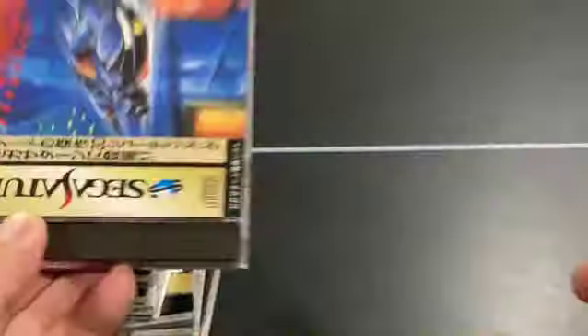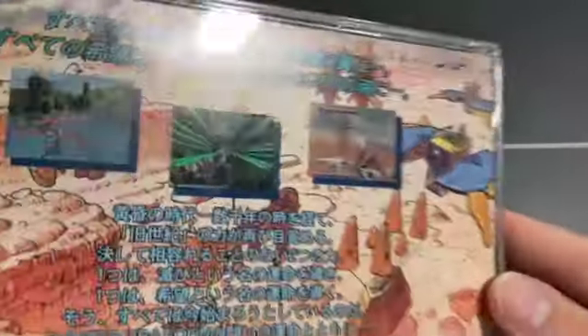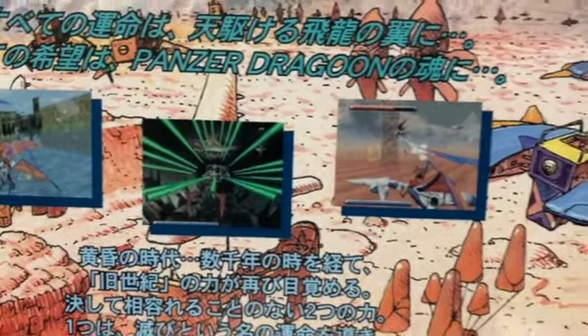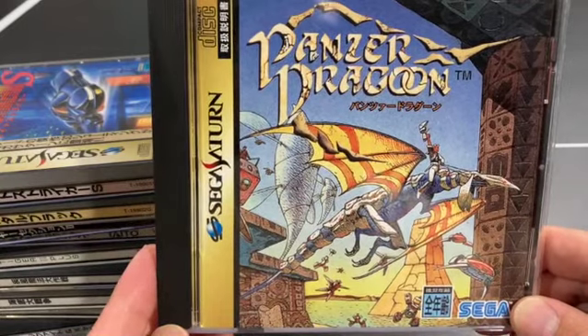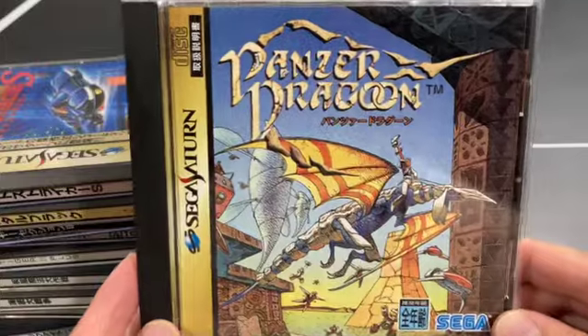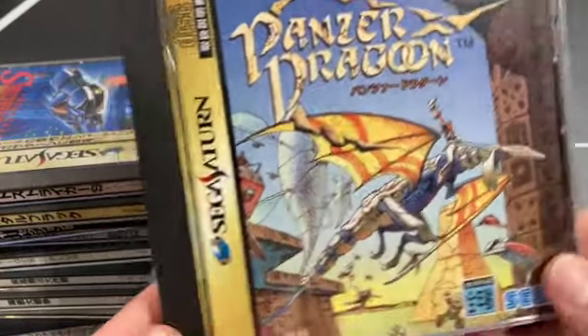Panzer Dragoon — the first one, not the RPG. You get on your dragon and shoot enemies as your targeting reticule moves across the screen. The cover art was done by comic book artist Moebius, which is really cool. I virtually have no US Saturn games so I can't really speak to the US cover, but everybody knows Panzer Dragoon.